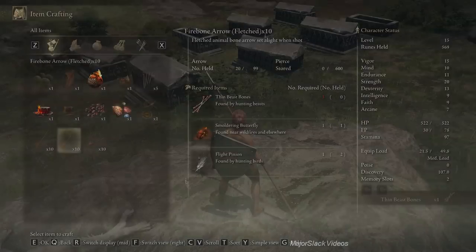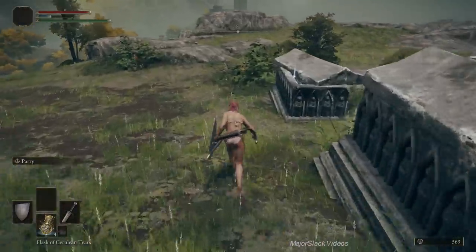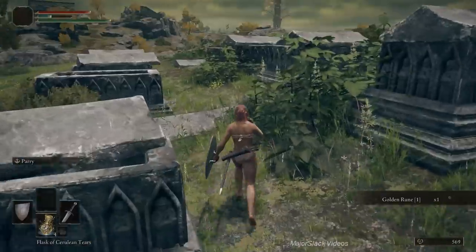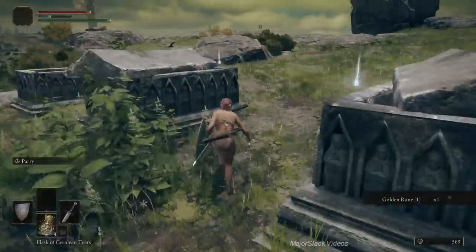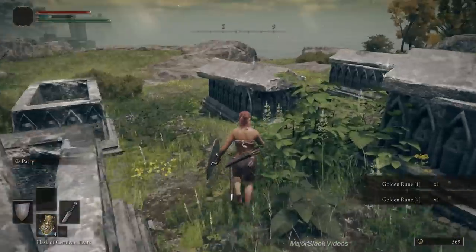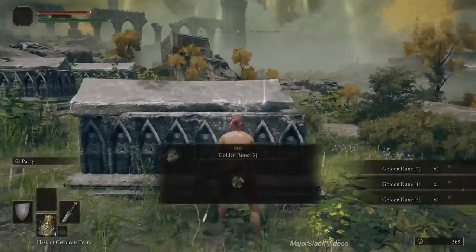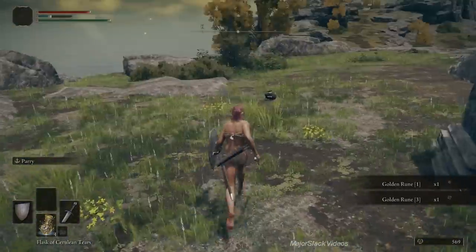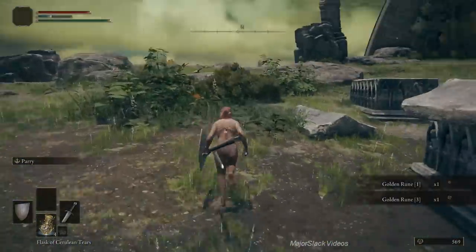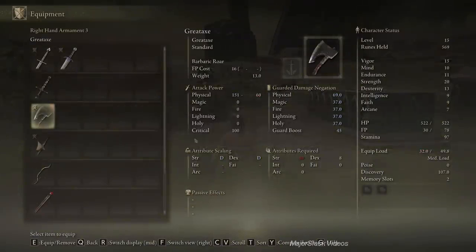Now I've got more thin beast bones so I can make another batch of fire bone arrows — I wanted two batches to have 20 total. There are five golden runes to collect in this graveyard: that's one, two, three, four, and five — done and done. At this point the troll carriage should have moved a considerable distance away, so now we can take on Butterfly Camp.